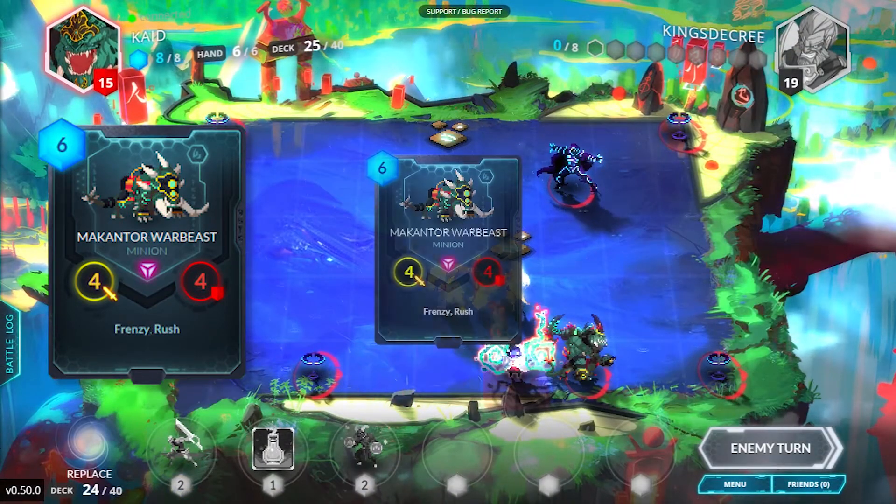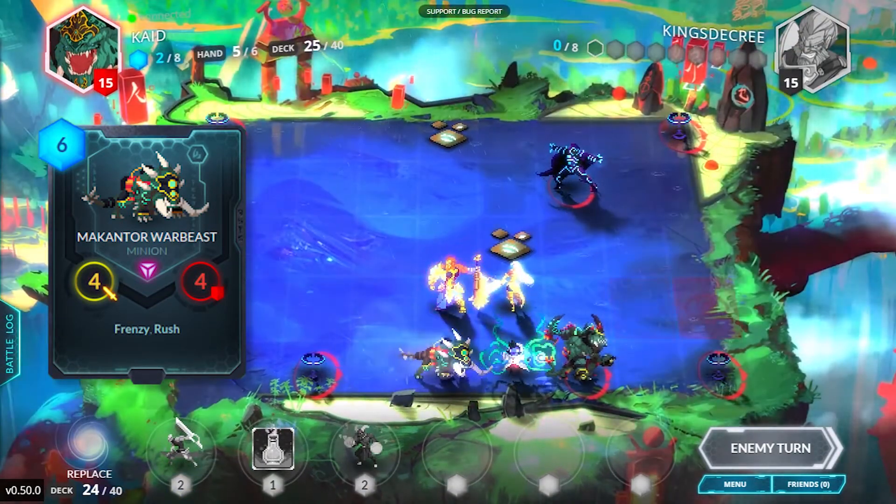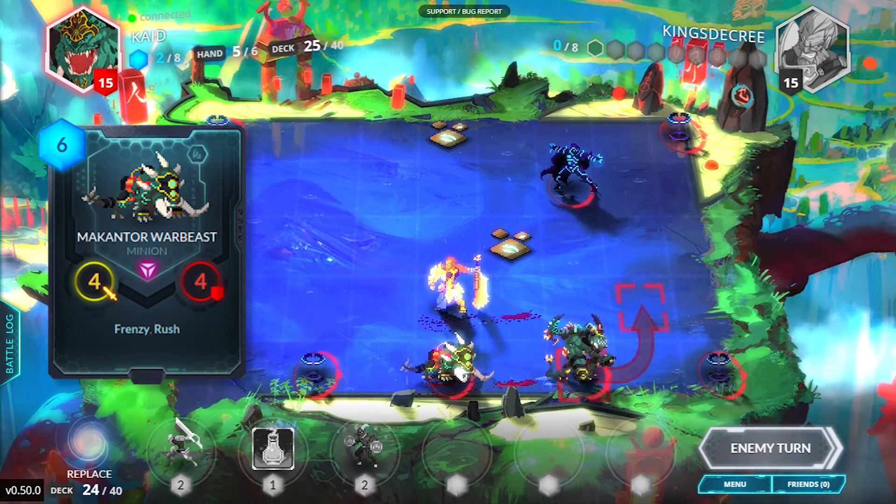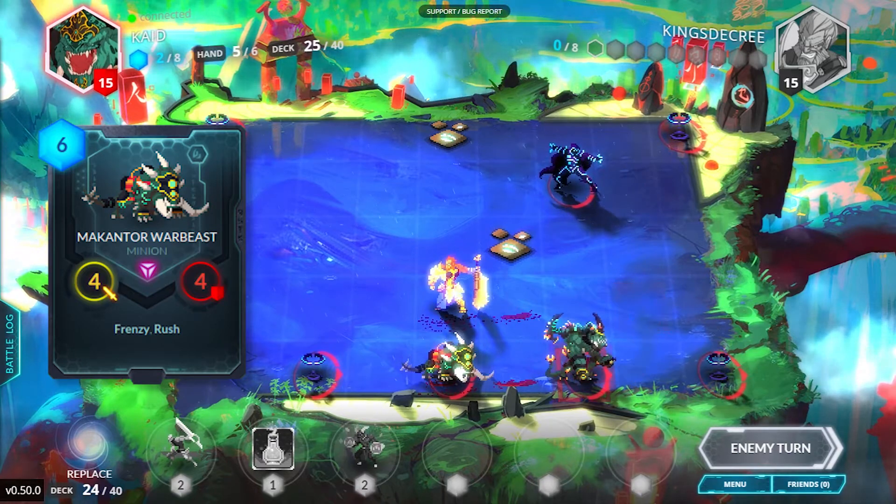Frenzy. Attack every nearby square — friendly units excluded. You will only receive a counter attack from the unit you attacked. This ability is extremely effective against an enemy playing a lot of minions.